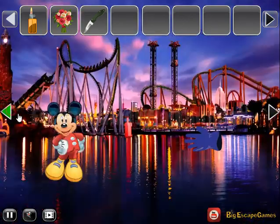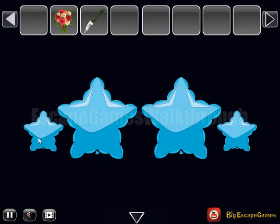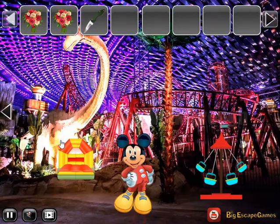Going to the left now. There's a glove — let's try to cut it. Maybe we need to burn it. We have a hint of small, big, big and small. Let's use this hint on these swings, and we've got one more flower bucket.